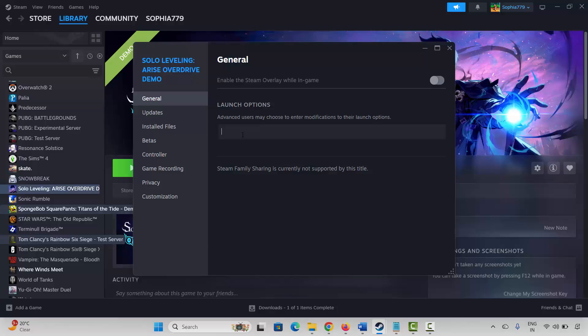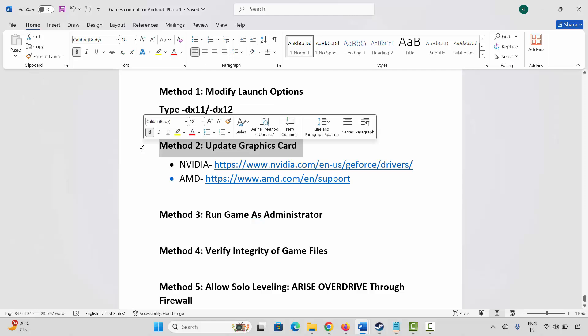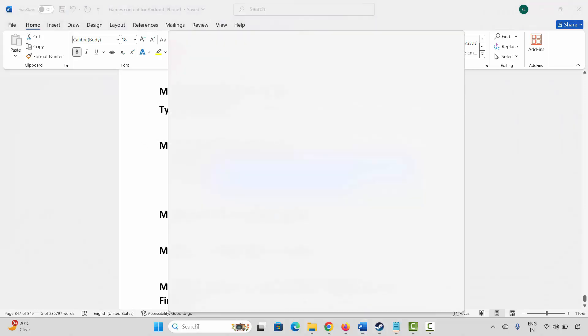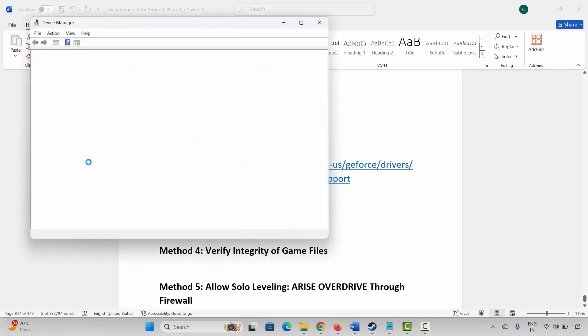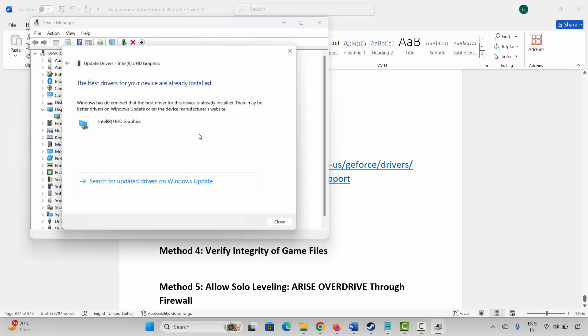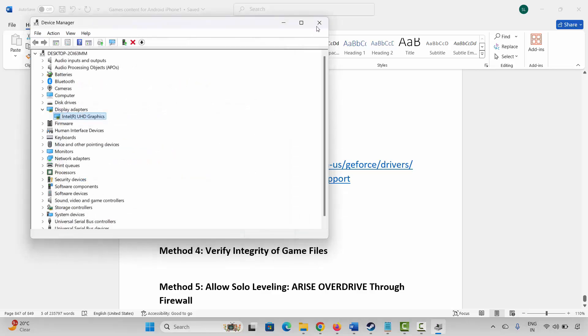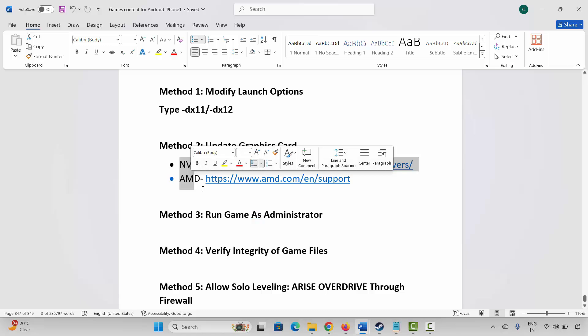If that doesn't resolve it, remove it and move to the next solution. The next method is to update your graphics card. Go to Windows Search, search for Device Manager, expand Display Adapters, select your graphics card, right-click on it, click Update Driver, then click Search Automatically for Drivers. This will check and update your graphics drivers. Once done, try to play the game. Nvidia and AMD users can also go through the link provided in the description to update from there.